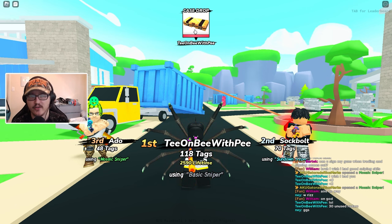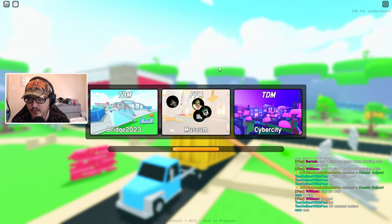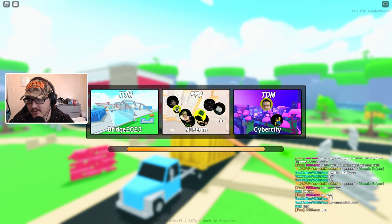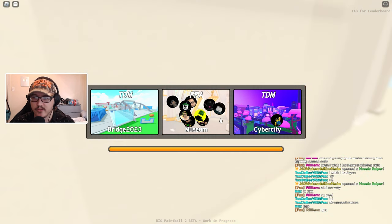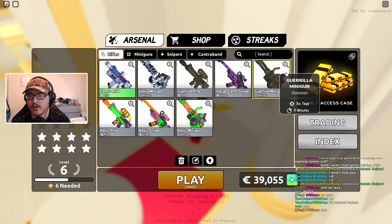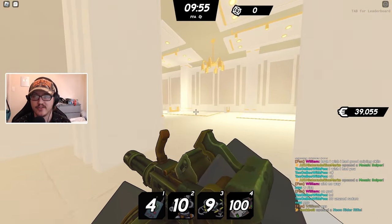This guy got first place so they got an Alpha Case — that's like 39,000 credits. For the next round we're gonna need to somehow get more than 118 tags. There are three maps: Cyber City, Museum, and Bridge 2023. It looks like everybody's going with Museum. I'm not entirely familiar with these maps but we're gonna start out with a minigun and try it out.